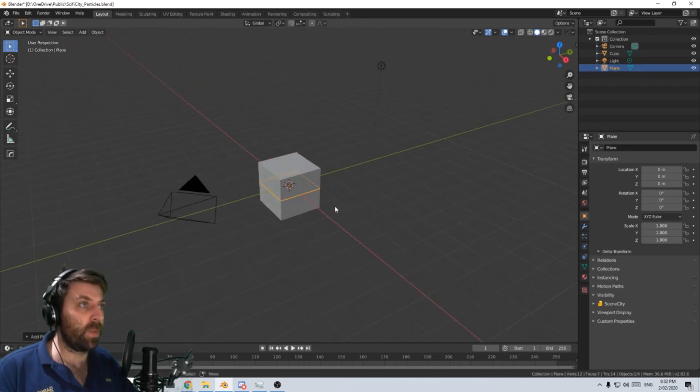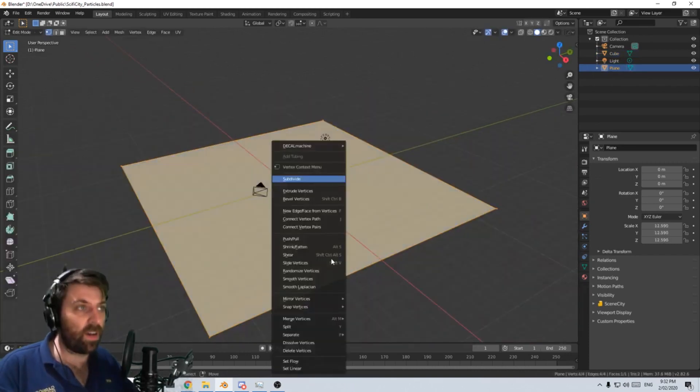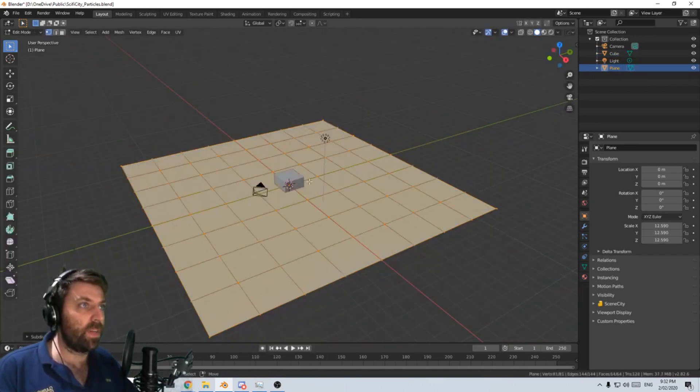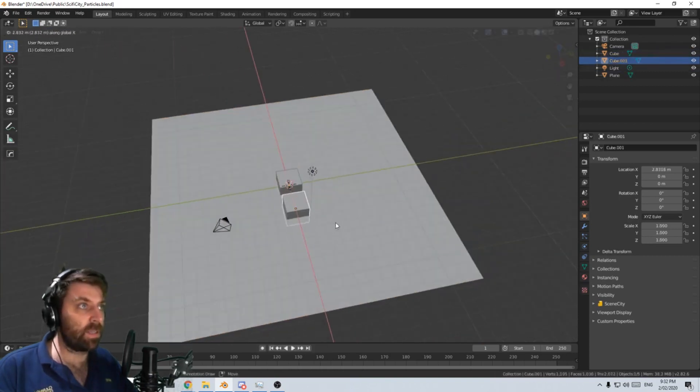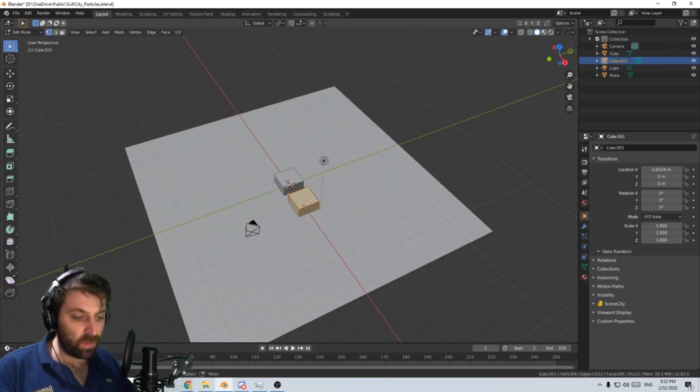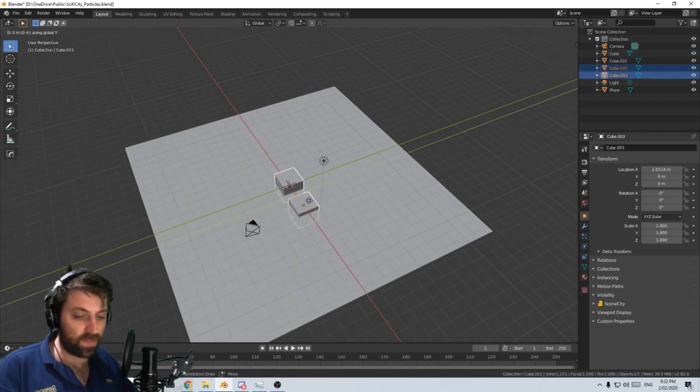All right, let's go - shift A, let's add in a plane. I didn't delete the default cube, that's fine. W, subdivide, subdivide, subdivide, subdivide, subdivide. Let's shift D, X on that one. Let's grab this, go into edit mode, GZ. Whoops, let's move that down a little bit. Let's grab both of these, shift D, Y.